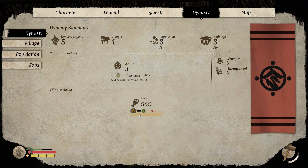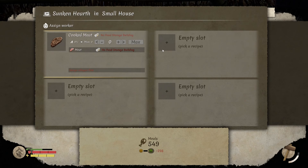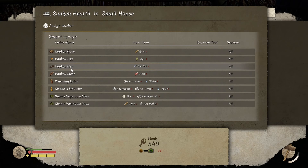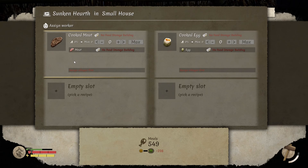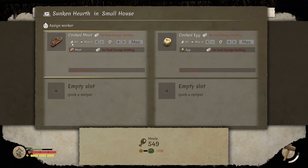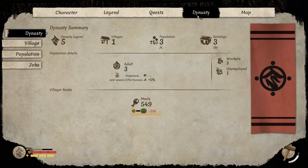For some reason our happiness is still going down, I don't know why. We can assign jobs - Aiko, you can do some cooked meat and cooked egg. And then this one, the other girl, can also do cooked meat and cooked egg. Then we have to assign them. Now they have jobs. It seems to be going up but we're minus 216 - I don't know, that seems better though.